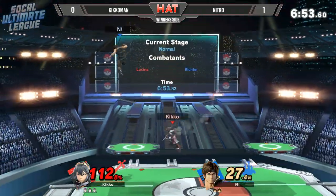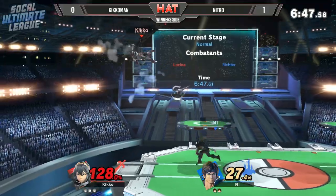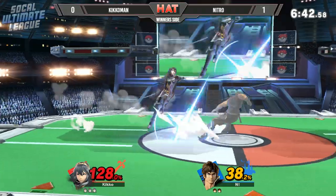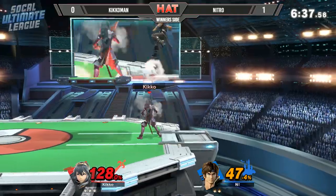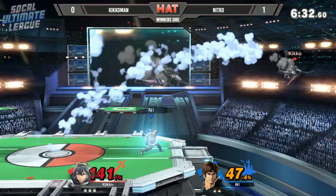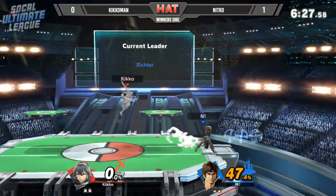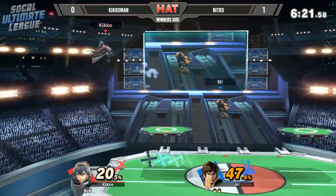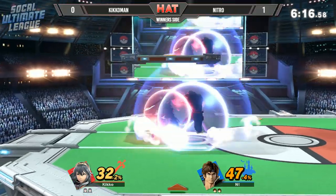Going for that down throw but not following up. Nitro's still looking for something. I like what Kikoman is doing — he's switching up, applying pressure and making Nitro hesitant to throw things out, trying to create that space. But when you do that you end up going for defensive options like rolls, and that leaves you open to Lucina who has such a wide range and enough time to react. Nitro using the down b to keep Kikoman away from the stage. He's always good at using the diagonals, especially when he tosses out the cross — you have to be careful because sometimes the cross will get you on the way back.